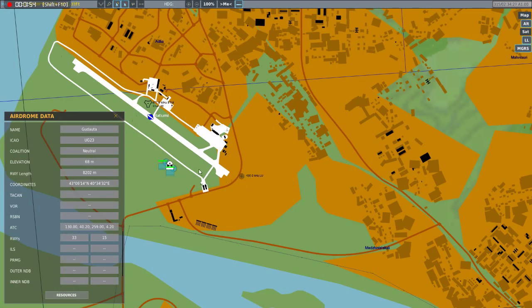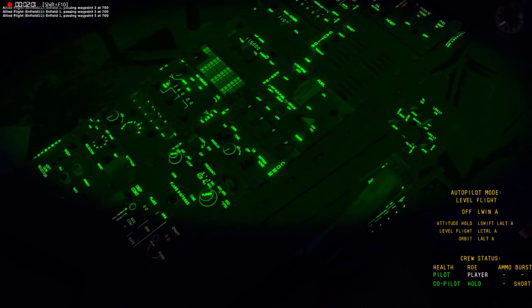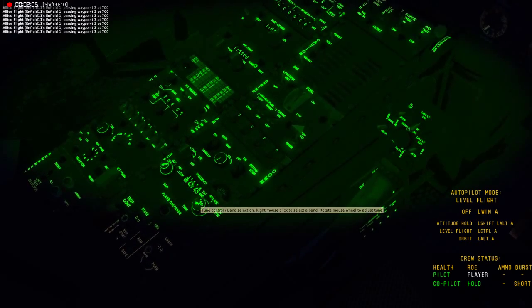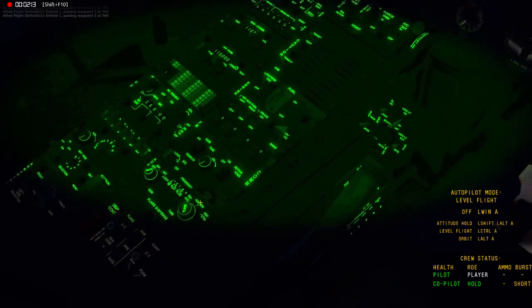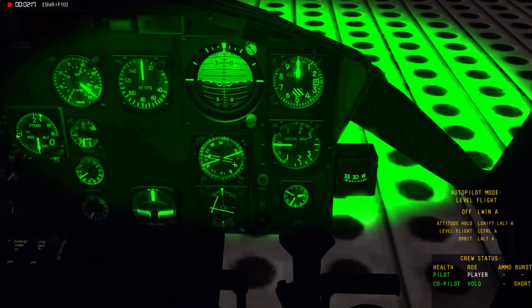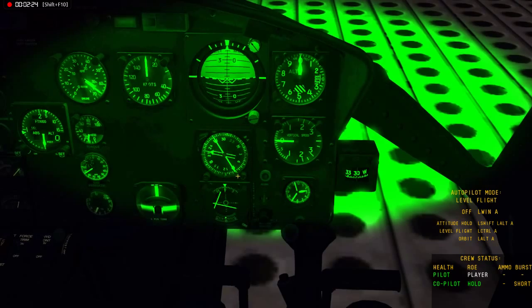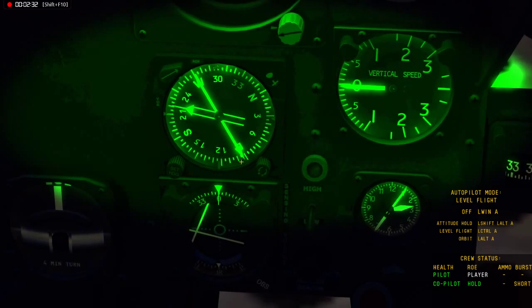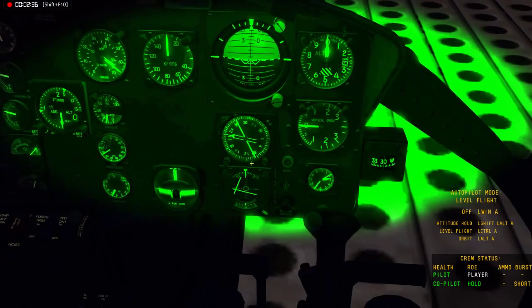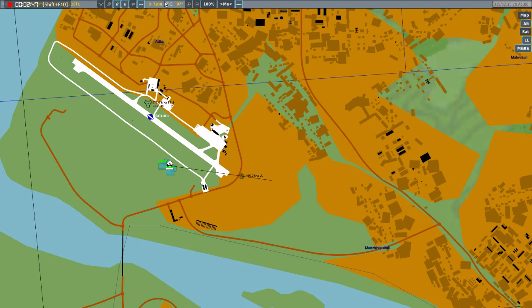So I'm going to show you a quick example. We're going to fly to this one right here — 430. We punch in our ADF, enable it, and there we go. It's pointing pretty much straight at course 100, and here's our handy dandy ruler — course 100 is pretty much pointing right at that tower.